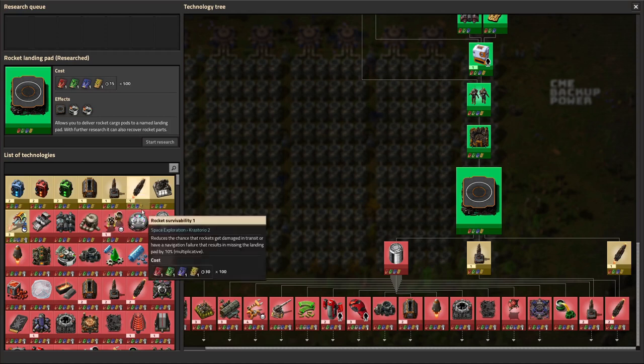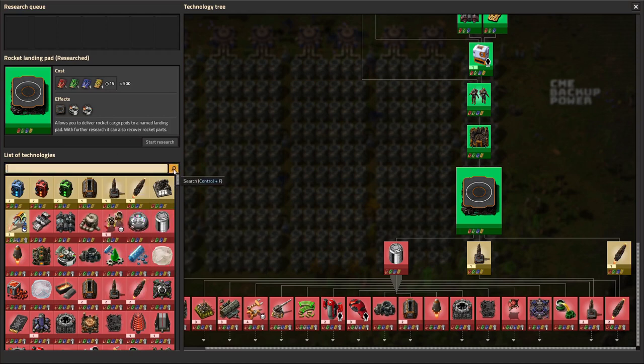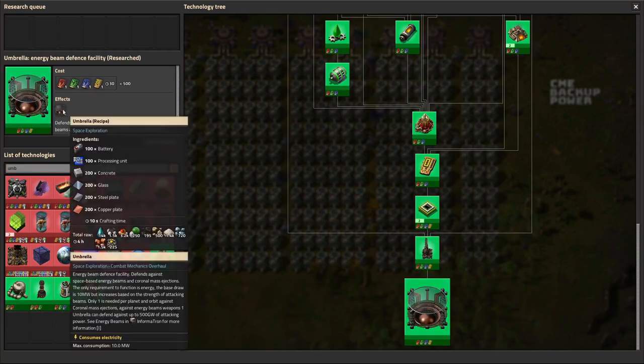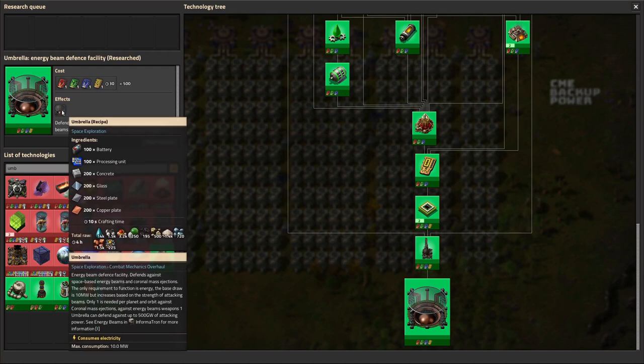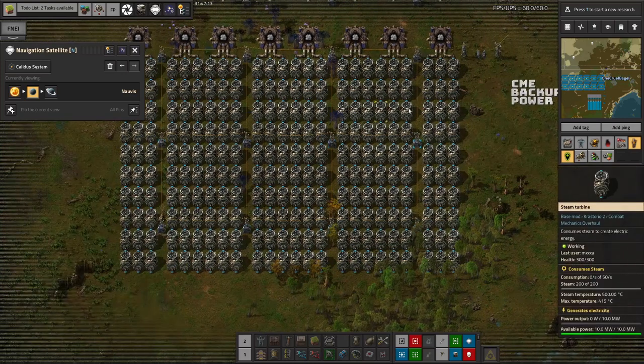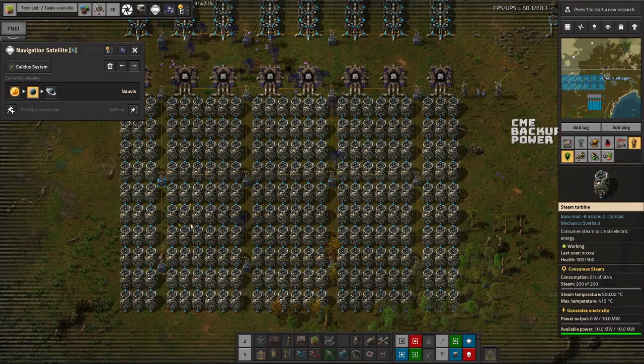We've done the research needed to make the umbrella defenses, but we don't have blue circuits yet. So my next priority is going to be making blue circuits in order to be able to make the umbrella defense facility. Once we've got that, we'll drop it in somewhere up here, and then it'll be a nice system that can deal with the coronal mass ejection if and when it happens.